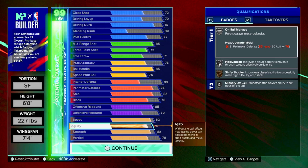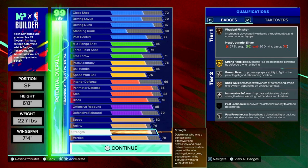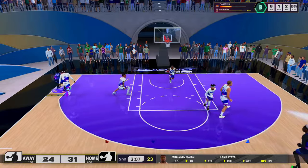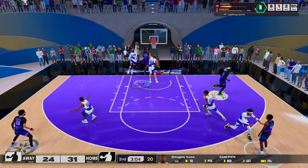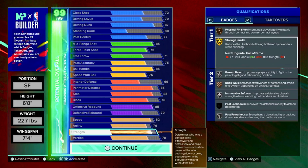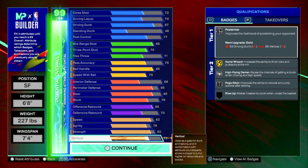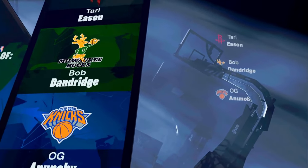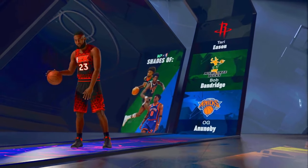The physicals: 82 on speed, 76 on agility to get all the perimeter defense badges, and 82 strength for physical finisher which is definitely good enough. You also get gold strong handle. If you use one cap breaker on brick wall, you'd get 83 strength and brick wall on silver. Put two cap breakers there and you get strong handle on Hall of Fame. 72 vert, but it could be 80 once I have the cap breakers. This build is named Wing Stopper.